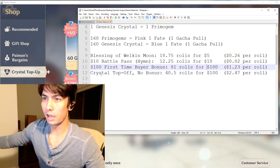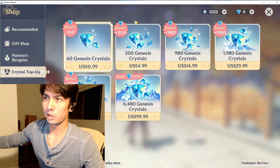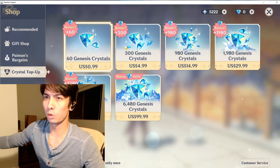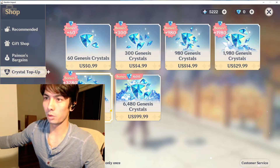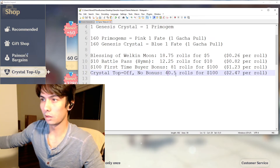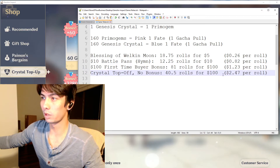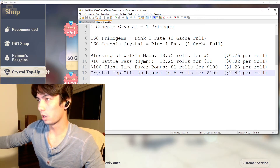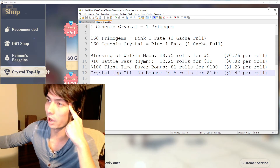The next option is the crystal top-off with no bonus. If you just bought crystals without any bonus, that would equate to 40.5 rolls for the $100 purchase, coming out to $2.47 per roll. That's pretty insane — I would not buy that.